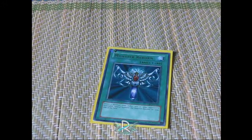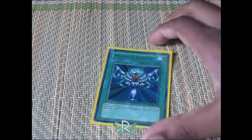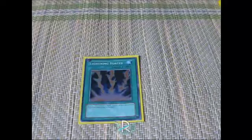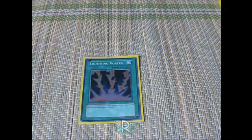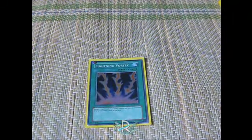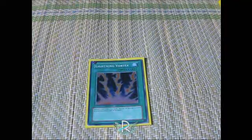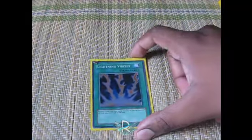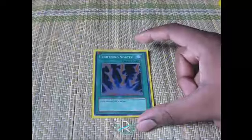Monster Reborn is a staple in most decks — it just gets any monster, not much to say. It can also get you that one monster you need to go for game. Next card is Lightning Vortex. With a lot of swarming decks in the meta right now like Blackwings and Rescue Cat, Lightning Vortex is a great tech. Because of all the discarding cards you have like Necrogardner, you get that plus you need — I don't consider this a minus at all. It also clears the field if your opponent has like five monsters with Blackwings.